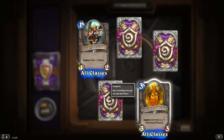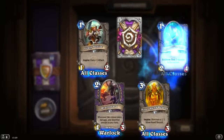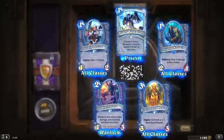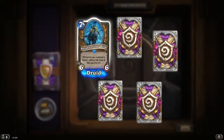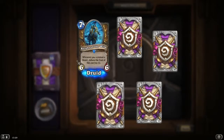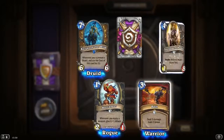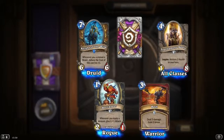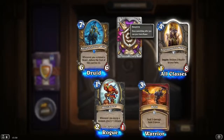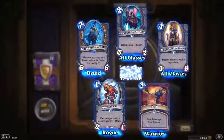Silver Hand Regent: Inspire — summon a 1/1 Silver Hand Recruit, 3 mana 3/3. That's okay. Radguard. Injured Blademaster. Powerword Glory — don't know how many I've seen. Knight of the Wild: whenever you summon a beast, reduce the cost of this card by 1 — I see some early plays with that. Bash. Tournament Medic, Inspire: restore 2 health to your hero, 4 mana 1/4 — big health, could see some play. Inspire: gain plus 1 health — we've already seen this card too.